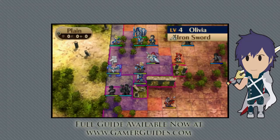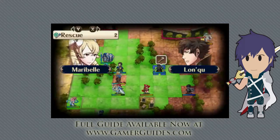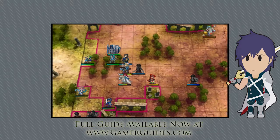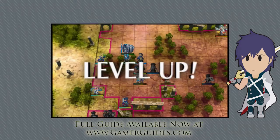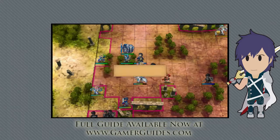Remember, if you can't get a weak character to a safe spot — that's an area not marked by red when you've got the danger zone up — then team them up with a defensively capable character. This way they'll be able to survive the turbulence and supply backup to the other character.